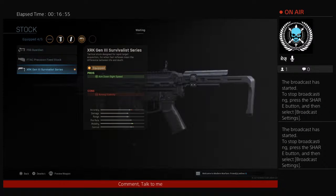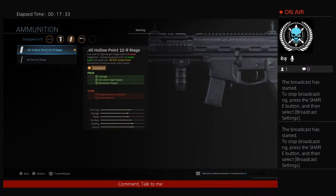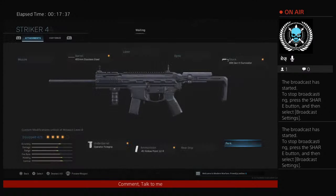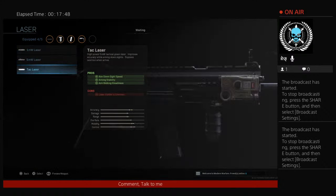I have to show you the attachments for the Growl now in private match. First one is the stock — I've never seen a stock like this in the game. XR Gen 3 Survival Series — it's like a hook. That looks really cool. And then look at this mag — this could be OP. It gets hollow points! 45 ACP hollow point ammunition to ensure every shot downs. I'm going to put on two round bursts. I'm going to try this against bots — I'm going to try this in Rust against bots.